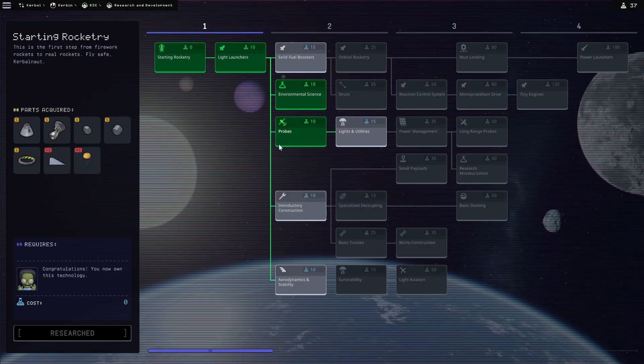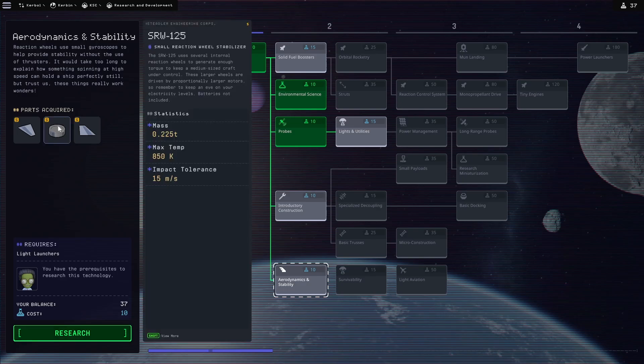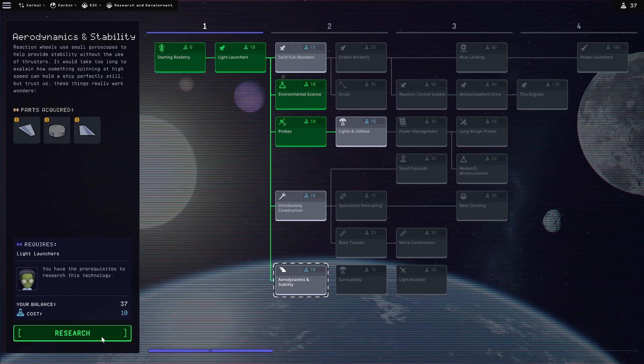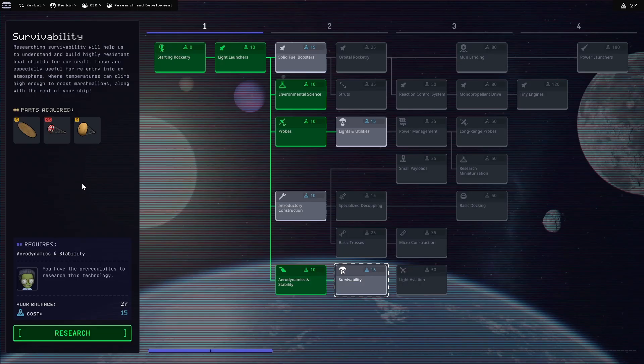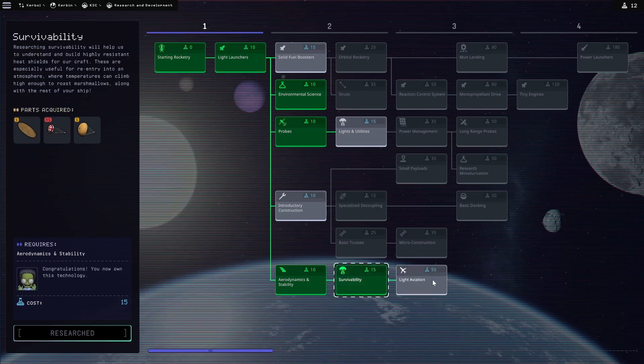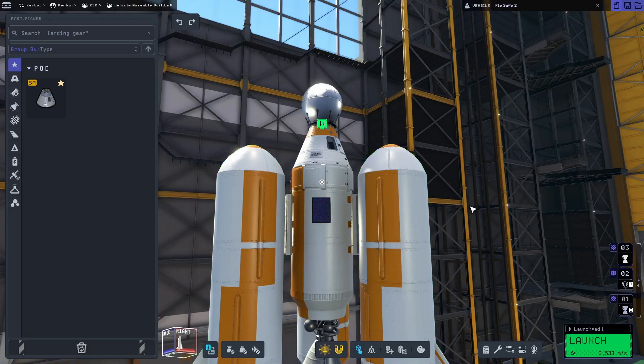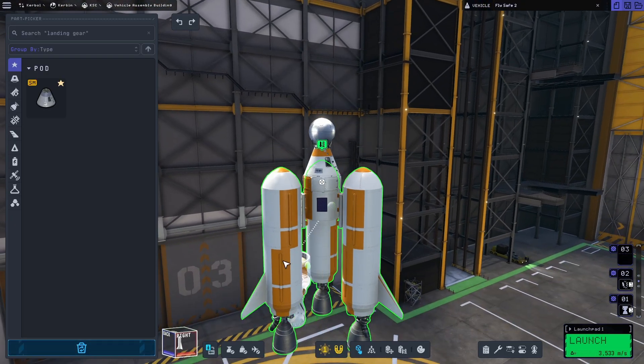I'm focused on unlocking science things such as aerodynamics and stability, which gives us a stabilizer — that's probably what our shuttle is missing. Survivability is probably also useful. They give us radial mount parachutes and a heat shield, which is probably important. So yes, research those. Light aviation needs 50 points but that lets us build planes — more fun things to work with.